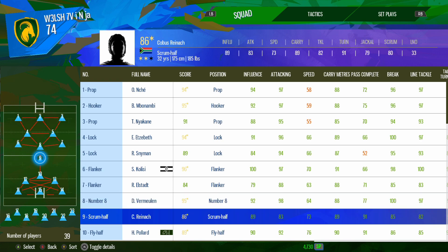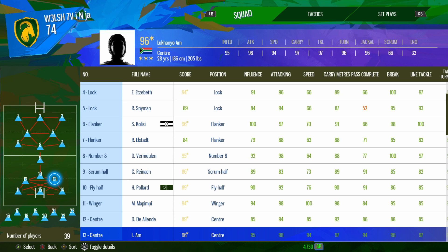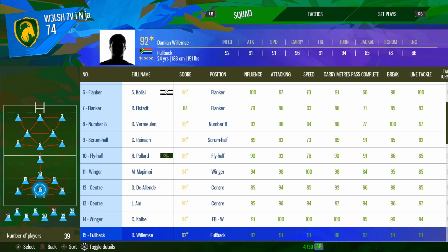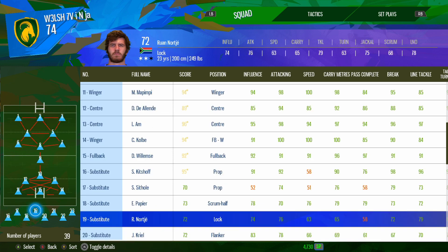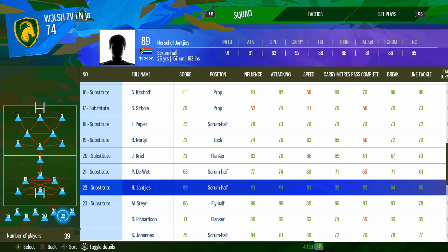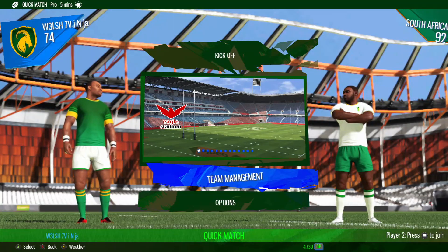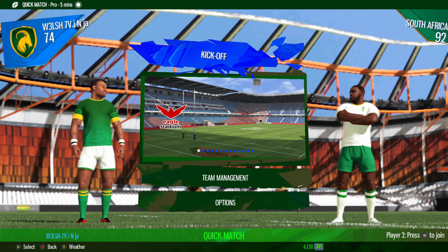Dwayne Vermeulen at number eight, Cobus Reinach at scrum half, Handré Pollard on the fly half shirt, Mapimpy on the left wing, Damien D'Alende in the centre partnered up with Lukhanyo Am — performing very well together in the real world. Cheslin Kolbe on the right wing and Damian Willemse at fullback. We also have subs including Steven Kitshoff, Mornay Steyn, and Herschel Jantjies — who is rated slightly higher than Cobus Reinach, which is interesting.